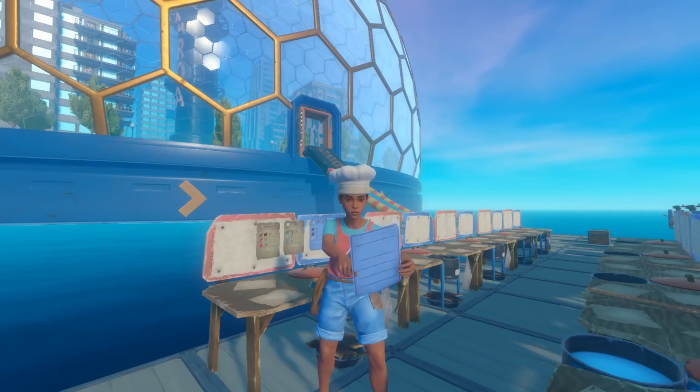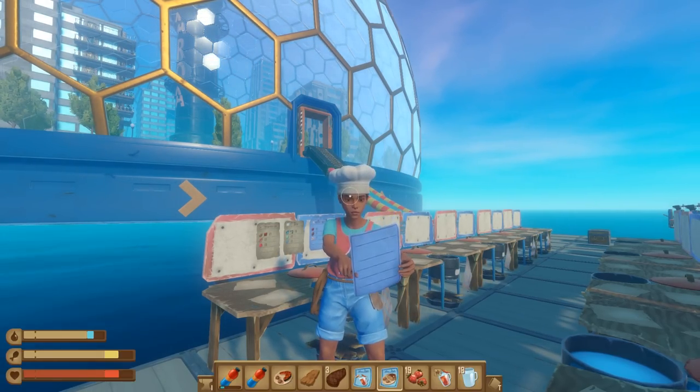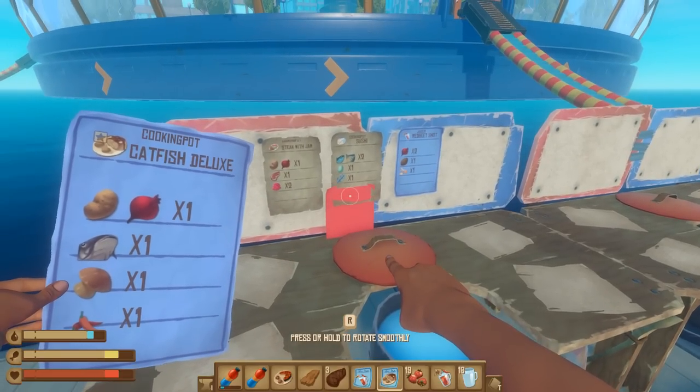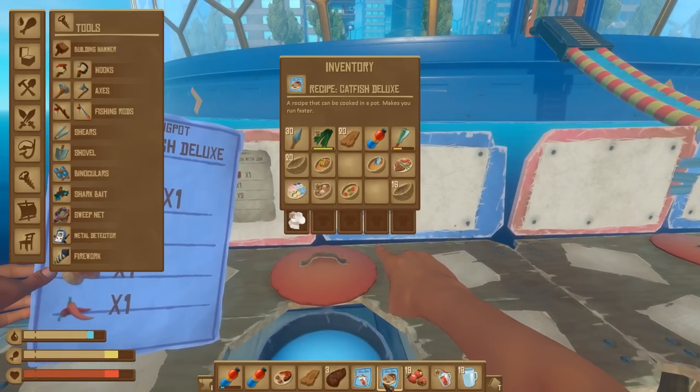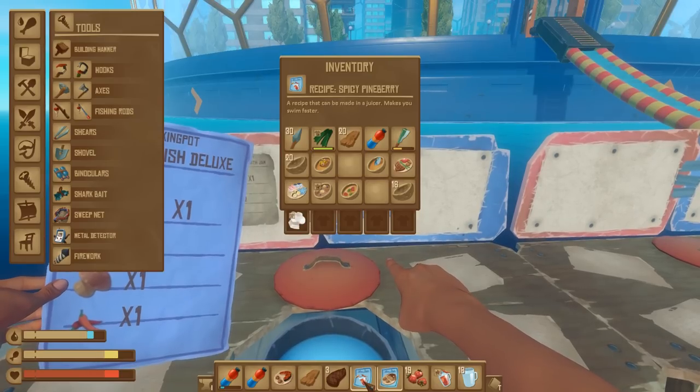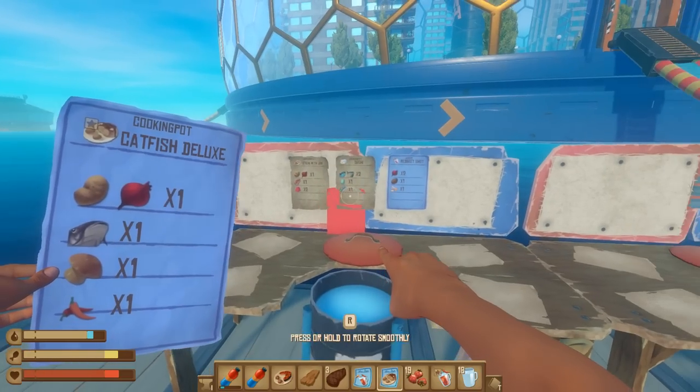Hello everyone, it's Michelle and in this video I'm going to be going over the juicer and how to use it as well as the cooking pot. But first, did you know that they added recipes in the game that will actually give you a boost to your character — stuff that will make you run faster, swim faster, and even prevent you from dying?